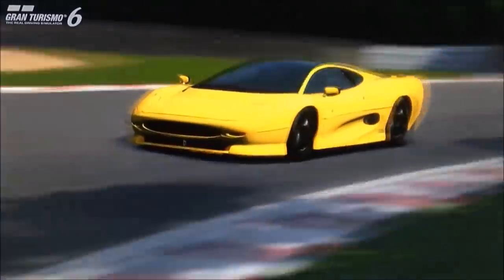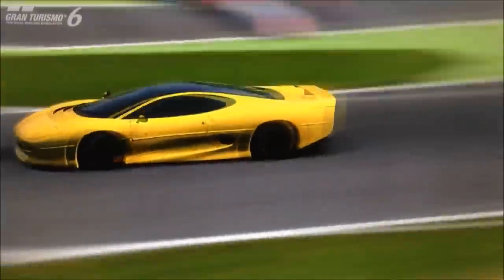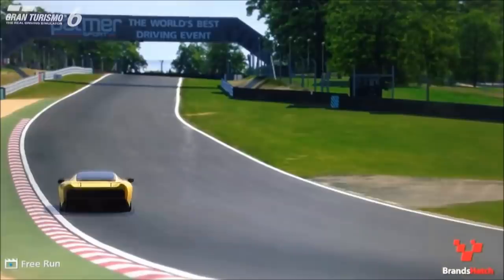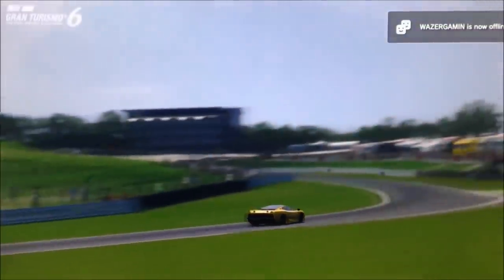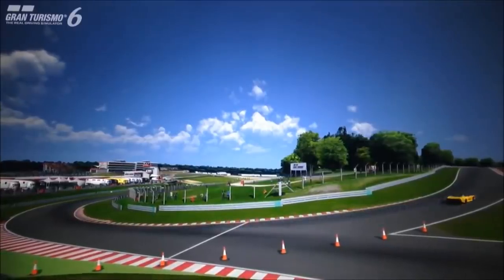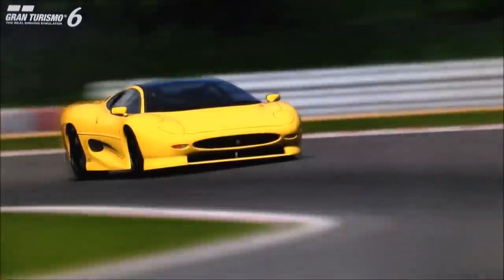For those unfamiliar with the difference — maybe you joined Gran Turismo more recently in GT Sport — most of the cars in GT Sport, the vast majority, are full premiums. They've got HD graphics, they sound the part, they look the part, they have fully detailed interiors. Some still don't, the Vision GTs in particular, but from the outside they are still HD. In Gran Turismo 5 and 6 though, there were a combination of two types. Standard cars were the ones people would often refer to as PS2 era, where the graphics were not very good, they did not have interiors — it was just black inside — and they were just lower quality cars.